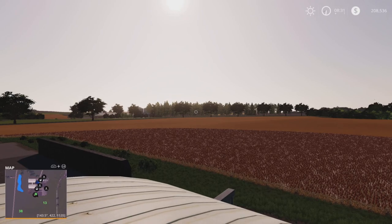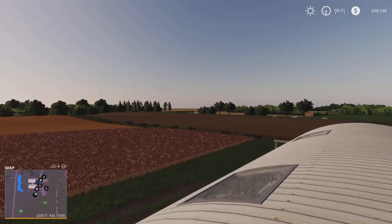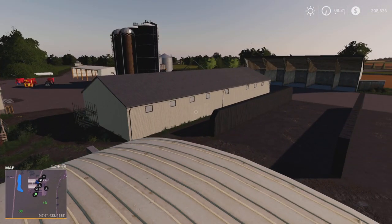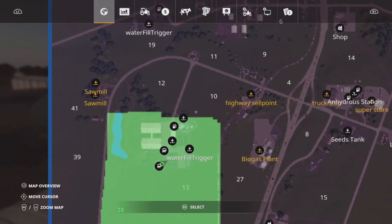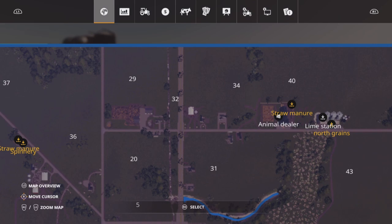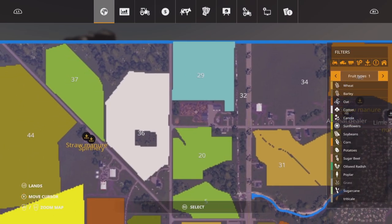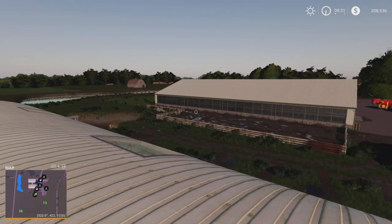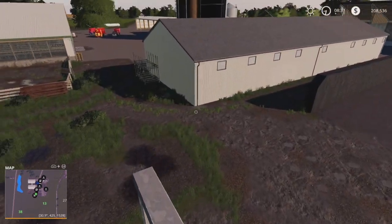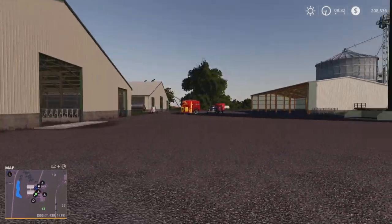Alright, hello everybody, welcome back to American Life Farming. Just doing a little tutorial video. I'm on top of the cattle barn here - the calf one. I've been wanting to do the dairy farm with the calves, and I went ahead - I forgot I have the subsidiary - so trying to keep it as real as possible. I went ahead and sold off the first plot and also some equipment.